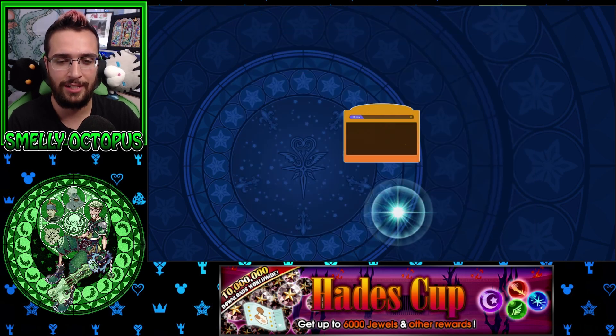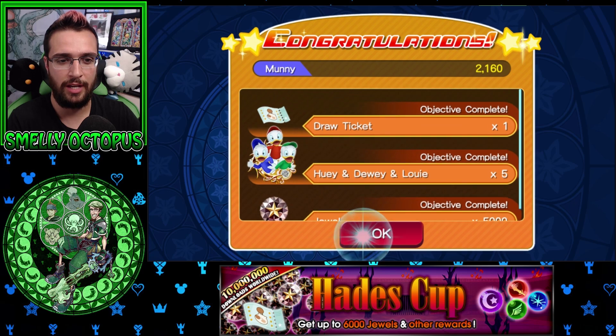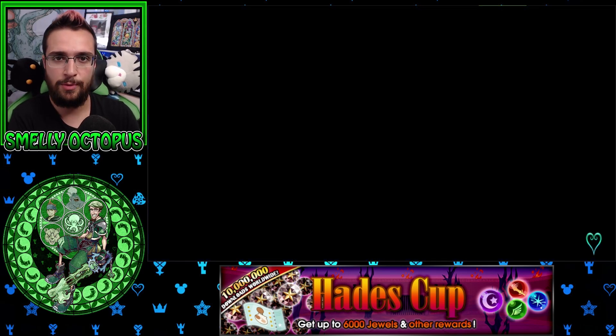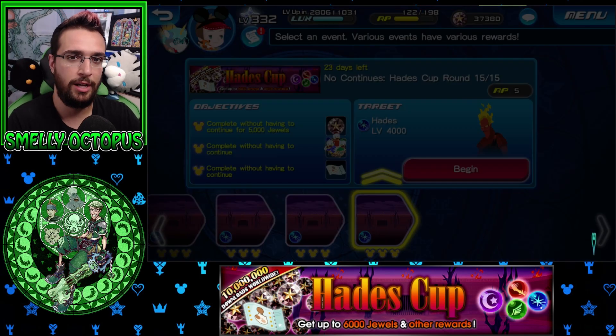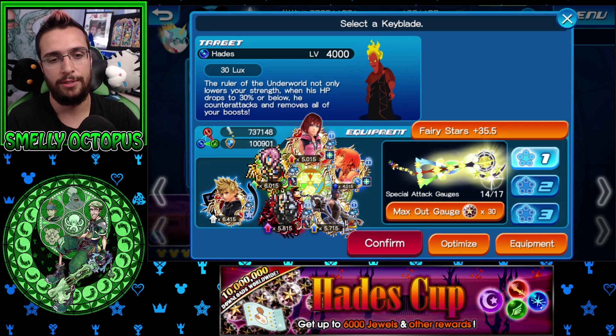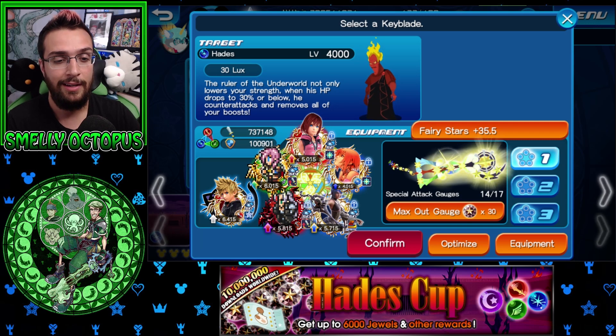That worked out beautifully - it's just that first turn you want to get rid of all those buffs on him or you get screwed over near the end. We two-turned him. The requirement is just to complete without having to continue, so you can probably tank a couple of those hits to make extra turns. First turn: second chance and HP recovery. Try to raise all your buffs up to max.